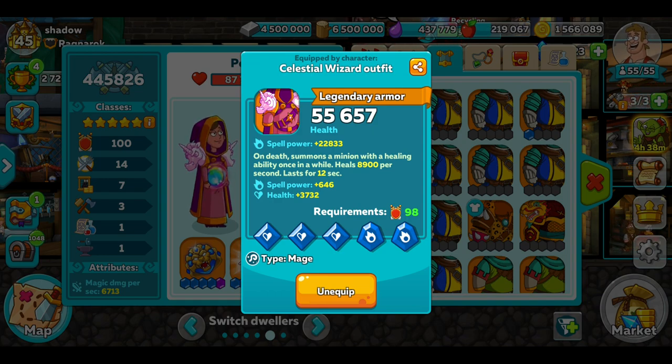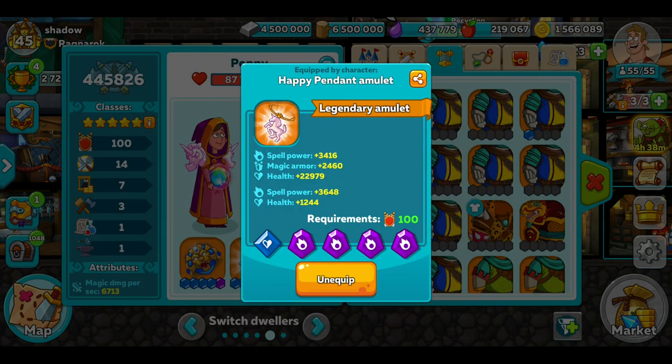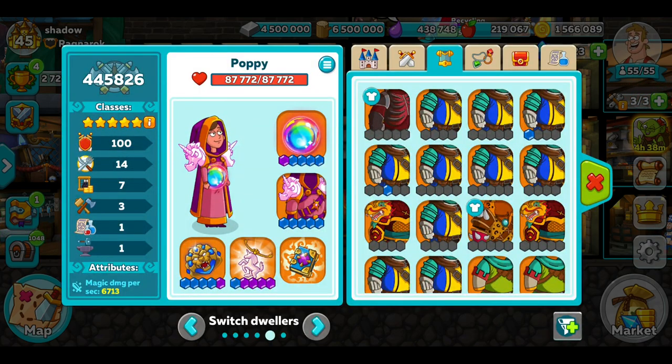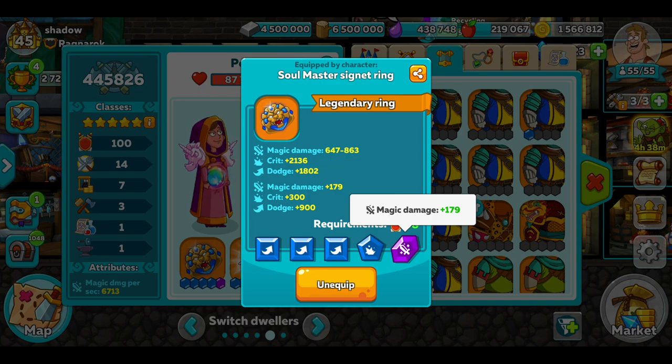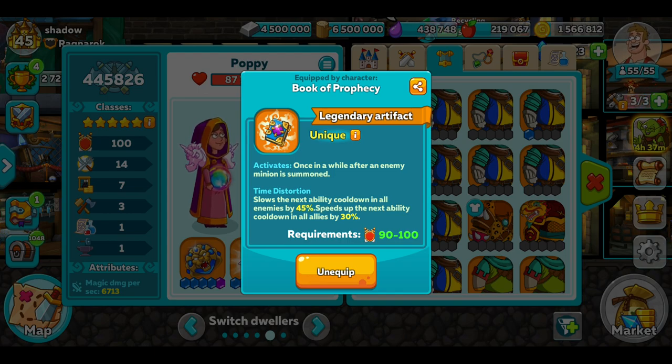I'm using this armour — it's got the highest spell power out of any of my armour, and when it dies it produces a healer, which is pretty good. The new Happy Pendant Ambulant — once again it's got the highest spell power, with four spell power slots, which is really good. I've just got the best magic wing I've got suited for this one — a 45/30. Book of Prophecy, the Time Distortion.